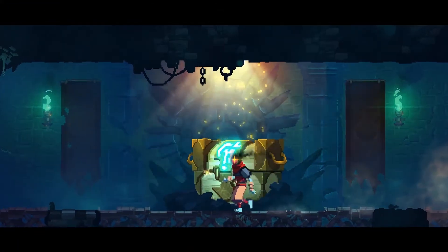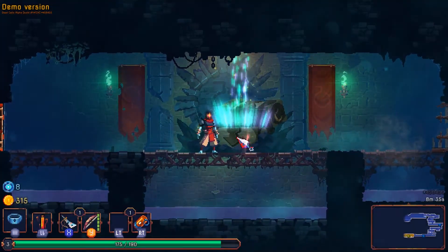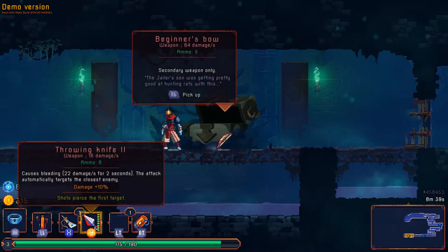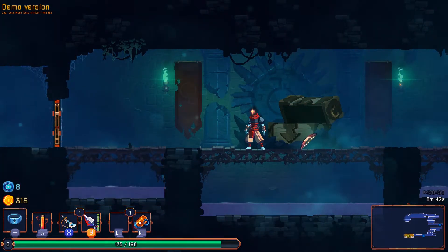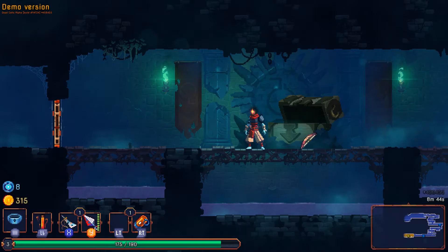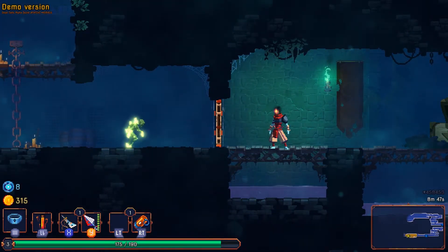We have a chest here — let's go ahead and open it. This is my favorite ranged weapon! Whenever you have two attack items, you have the choice of which one you want to get rid of. Since this is a ranged attack and we already have a ranged attack with the bow, I'm going to replace that. The throwing knife has more ammo and some special effects — it does damage over two seconds as opposed to one, and it has a damage bonus because it's level two as opposed to level one.